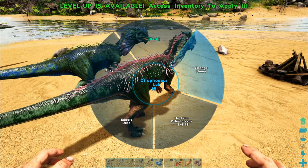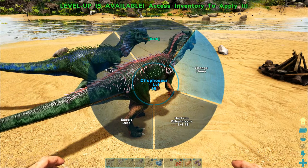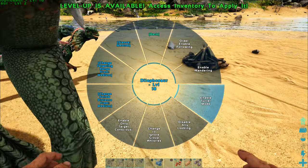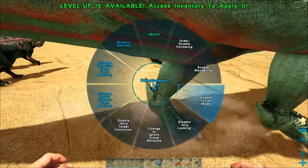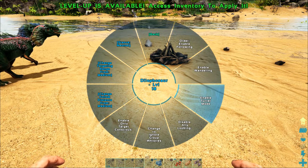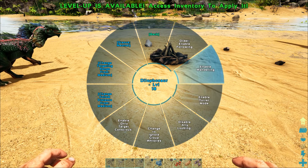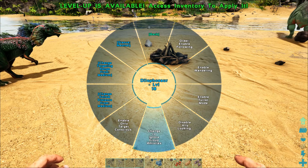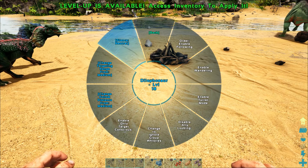From the behavior menu, you can also change their name. If you hit unclaim, she'll go back to being a wild Dilophosaur. If I enable turret mode, they're going to sit still and spit at things without actually moving from that spot, which is great if you stick them on top of your house where other dinosaurs can't reach them. They turn into nice little mobile turrets, which we'll do later on.